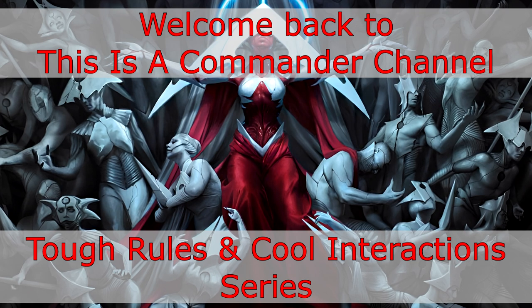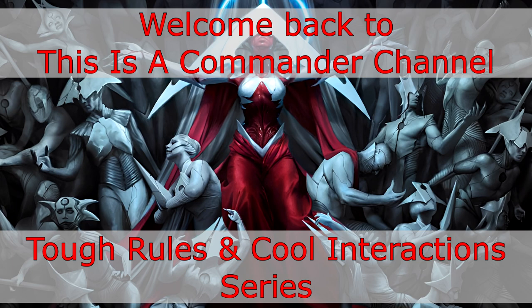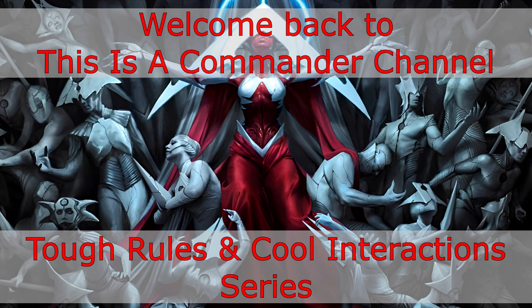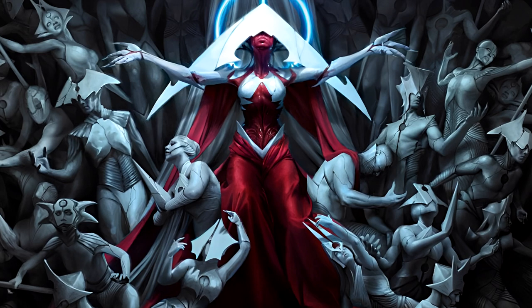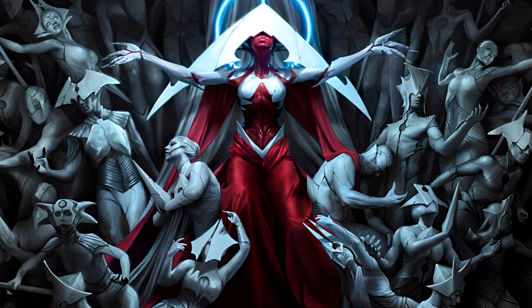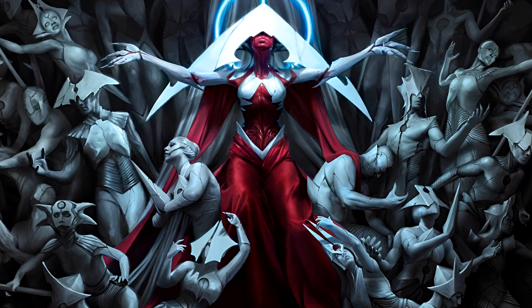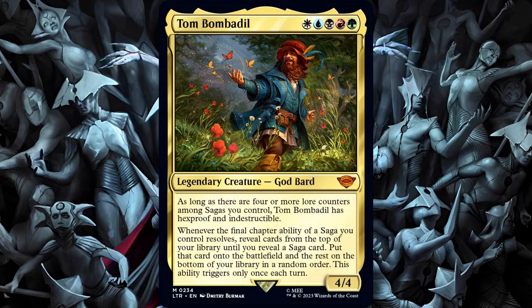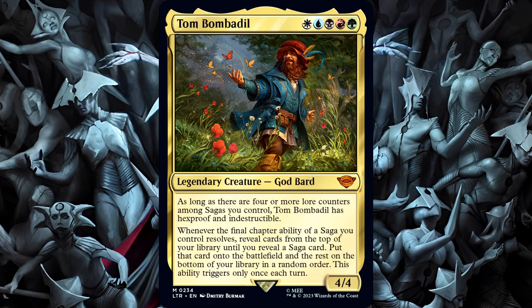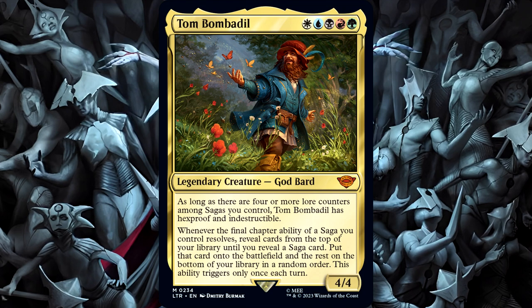Today's episode is going to take a look at sagas in Magic, which isn't a card type that I have covered yet on this channel, yet they do have a lot of pretty confusing aspects to them. What specifically inspired me to make this episode today is the recently spoiled Tom Bombadil that we will be getting from the upcoming Lord of the Rings set. I'm not going to read his whole card's text, as that's not the focus for today's episode, just the inspiration.